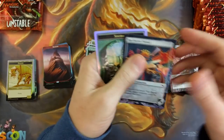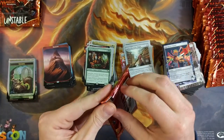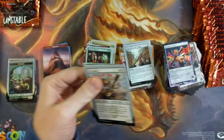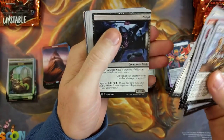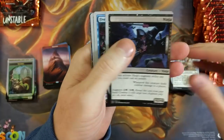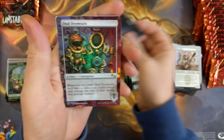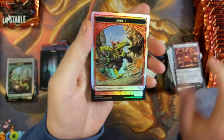Top Secret Tunnel — that's funny. Because the last time they had this Top Secret deck, Unglued or Unhinged, it was only printed foil. And then they made the Top Secret Tunnel which is just the very bottom of the totem pole when it comes to rarity. Monster Masher, a Swamp, Dual Doom Suits, and a Goblin Flipper.